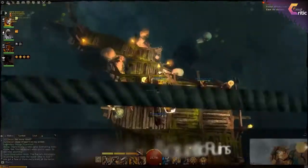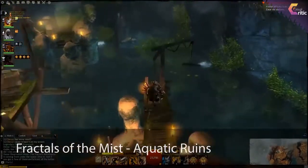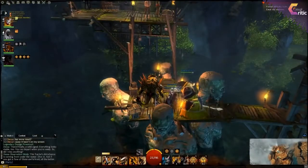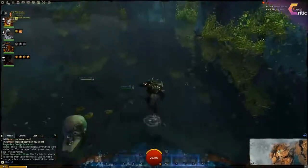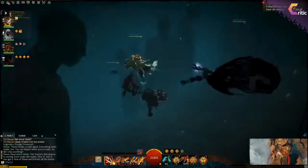Hi there and welcome to another video on Guild Wars 2. Today we'll be entering the Fractals of the Mist once again, and the fractal we got today is the Aquatic Ruins. This fractal will be mostly underwater, so make sure you've got your aquatic weapons equipped and the proper skills to go with it.